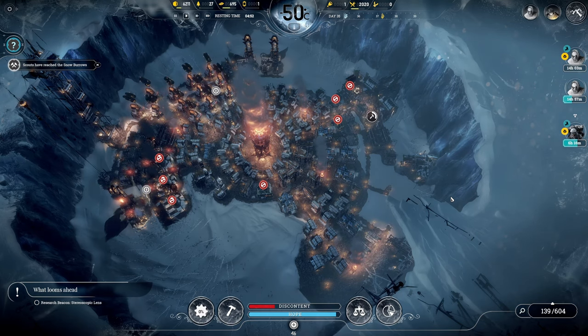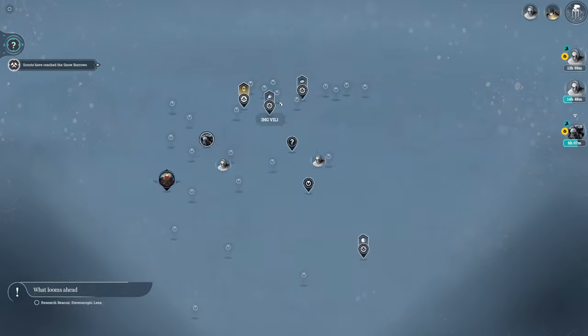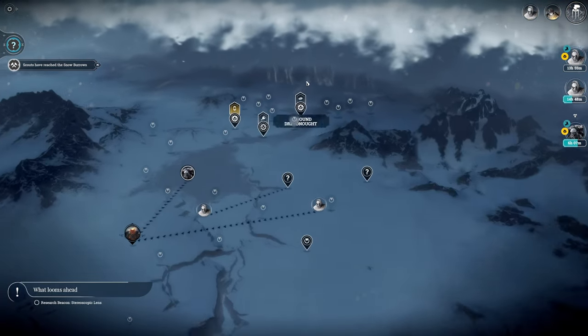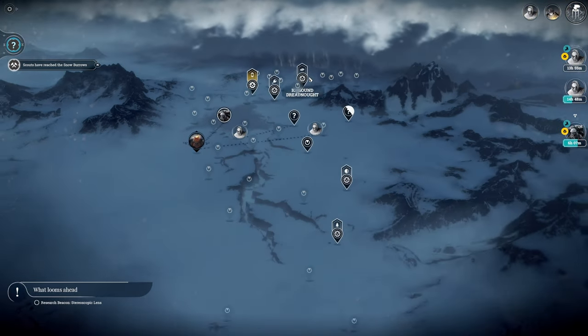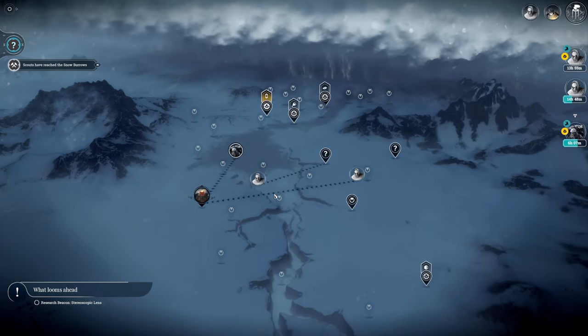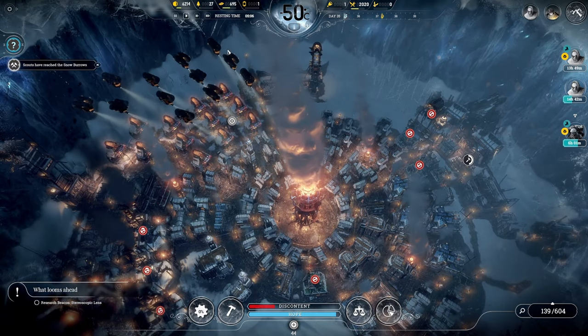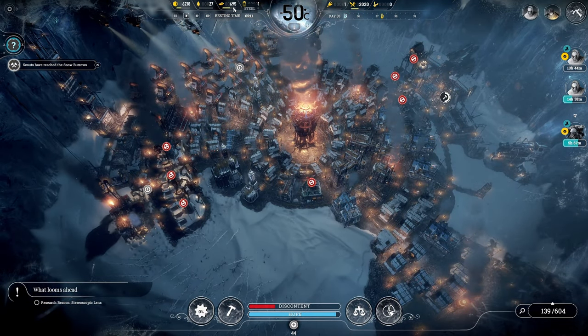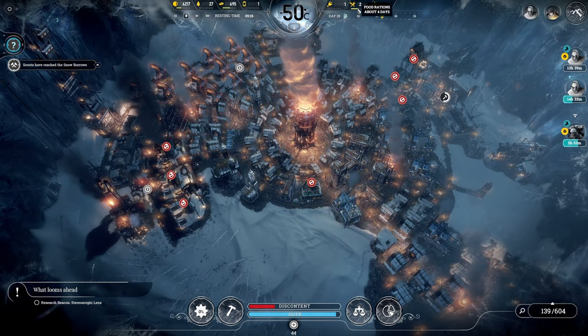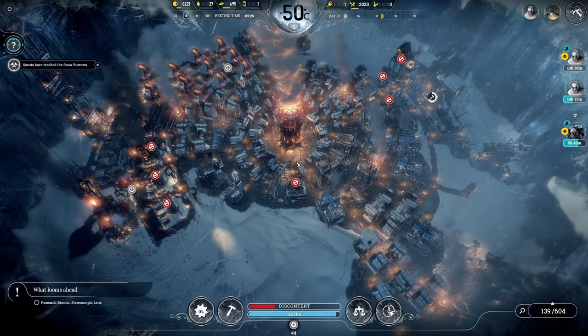Hello everybody and welcome back to Frostpunk. We are currently preparing for the impending storm that's coming. They said it was coming from the south but on my map it looks like it's coming from the north, or maybe this map is just upside down. In any case, we have vastly expanded our resource storage and we're trying to stockpile things like food and coal, which are going to keep us alive during the storm.